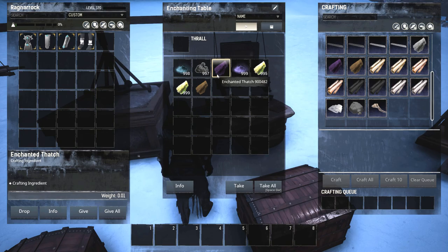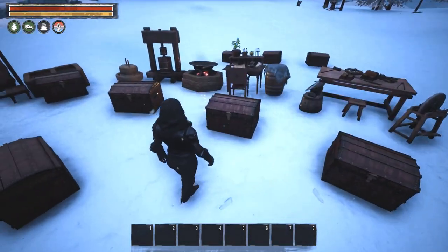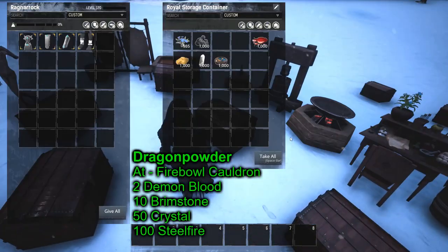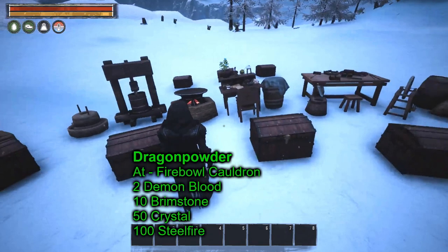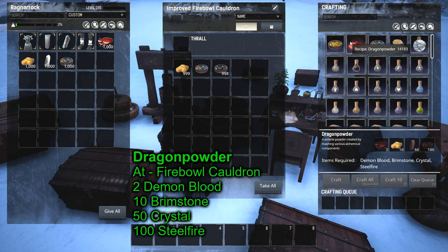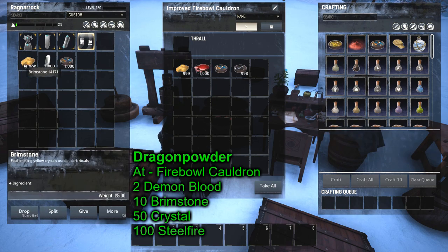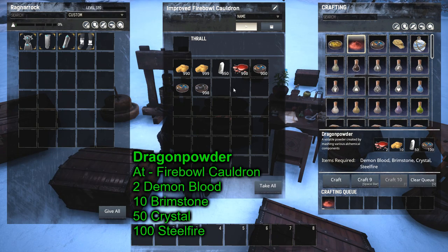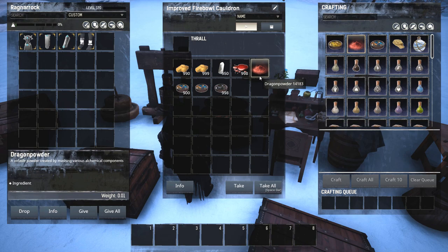Next would be dragon powder. Let me get the mats for it first. We need steamblood, brimstone, crystals, and steel fire. Steamblood, brimstone, and crystal are gathered, and we just learned how to make steel fire. This is done in your fireball cauldron — the vanilla workstation. Craft the dragon powder; it's a little slower to craft.